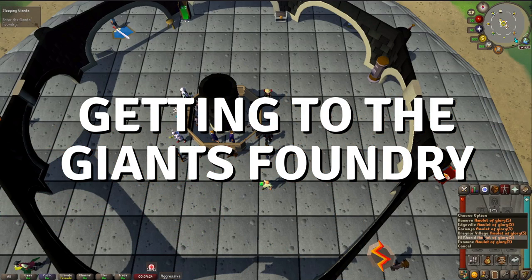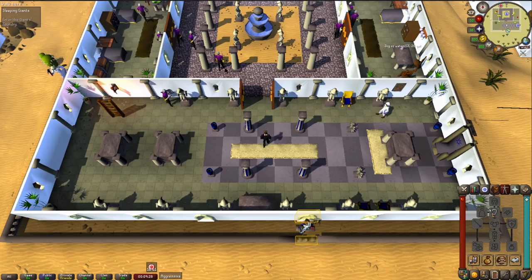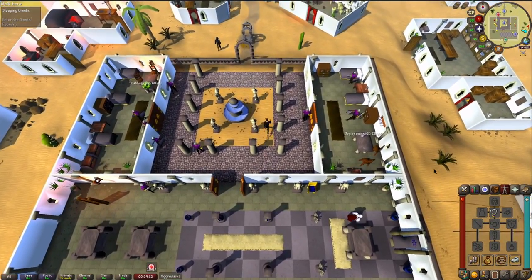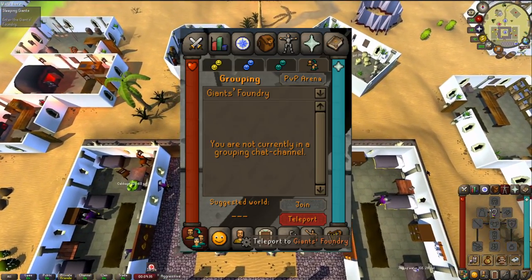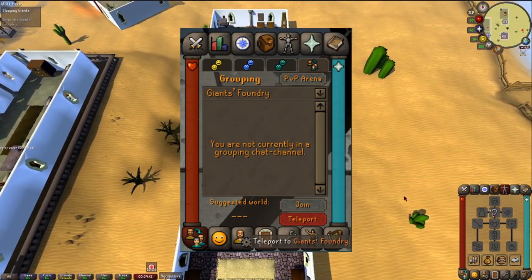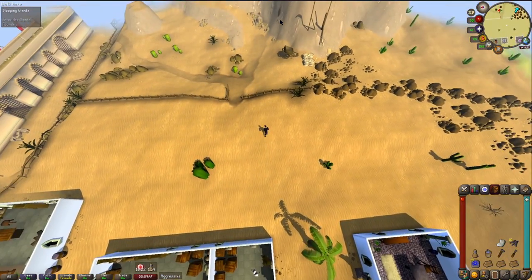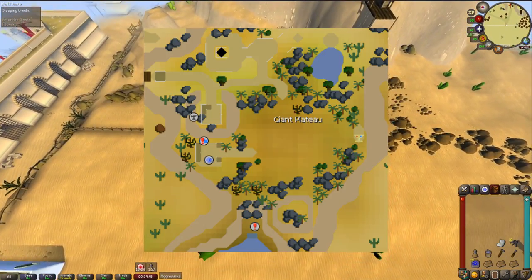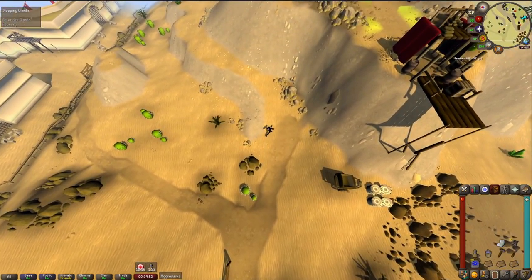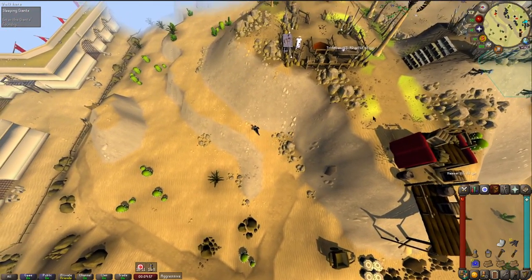Getting to the Giant's Foundry. There are a handful of effective ways to get there. Luckily, once you get there you can stay for a long time, so it's alright if it takes a little longer as there's not a lot of running back and forth. The grouping teleport to the Giant's Foundry is fairly quick and accessible, even if you haven't started the quest yet. The Amulet of Glory teleport to Al-Kharid takes you just west of the Giant's Plateau, where you can enter the Giant's Foundry Cave, and another option is the Ring of Dueling, which can teleport you to the PvP arena.